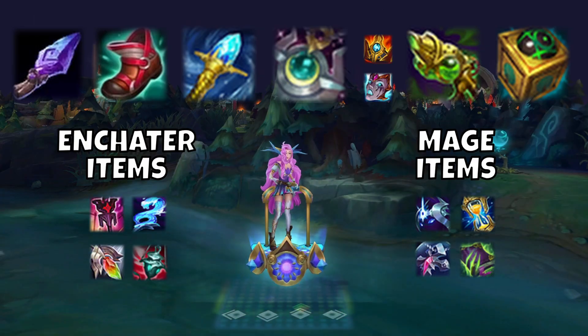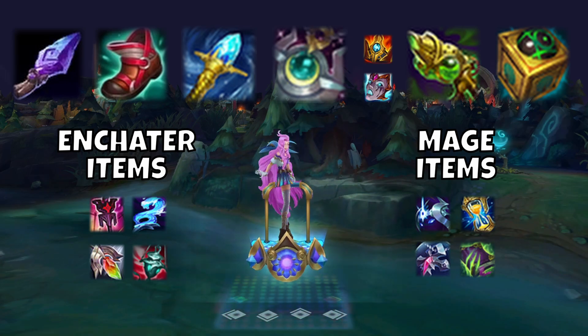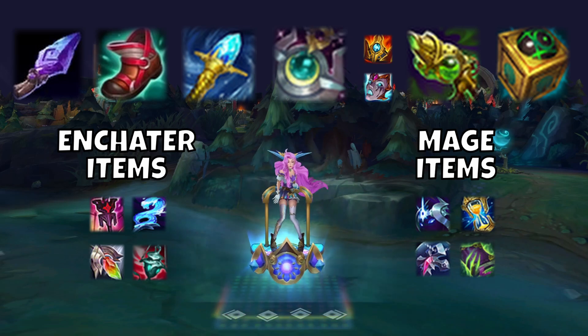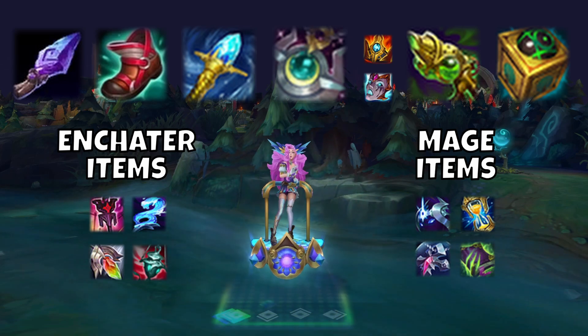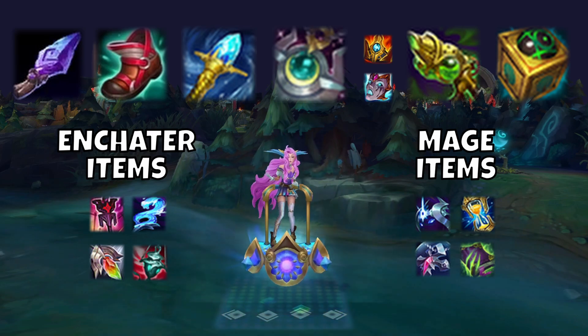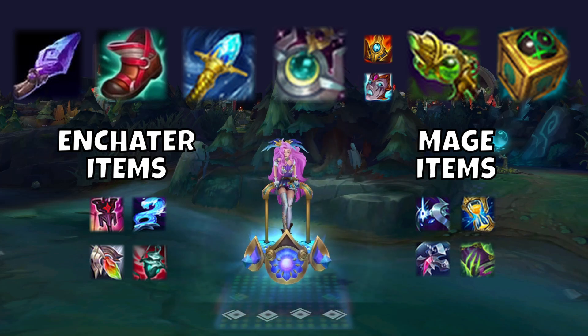The build I personally like to run is Spellthief's with CDR boots. For my first item, I like to rush Rylai's. Rylai's is interesting on Seraphine — it makes it so that her E will always root no matter what, and if it's a double E, it'll be a root into a stun. This is not the most common build on her, it's just something I like, and you can sub it out with any of the enchanter or mage items if wanted.